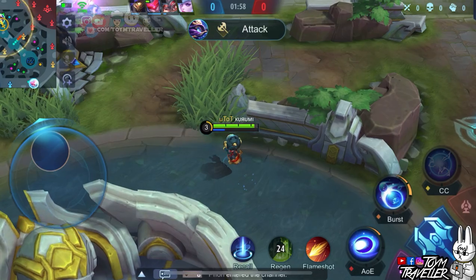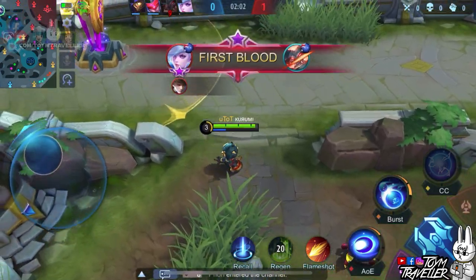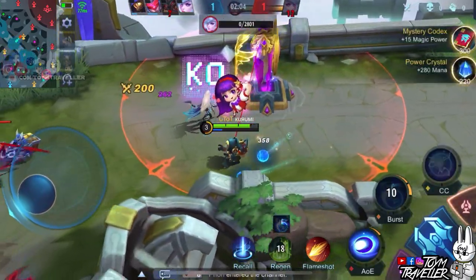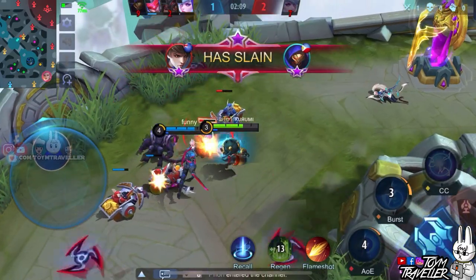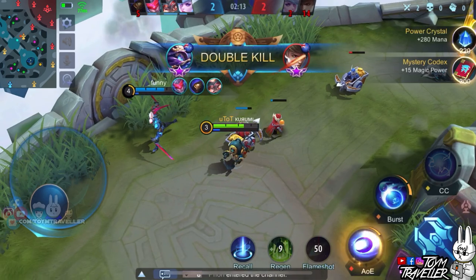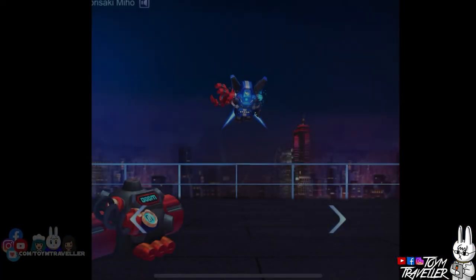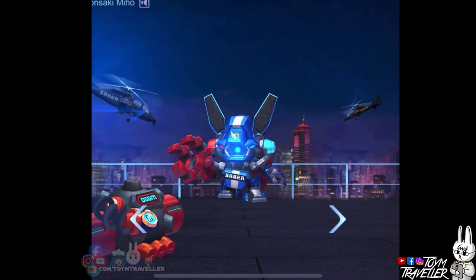Cyclops has a good set of burst, area of effect, and crowd control skills. Our star soul magician, Cyclops, is a mage hero. I consider Cyclops as a burst mage since all his skills deal area of effect damage. Not only that, his ultimate skill immobilizes a single target while dealing burst damage. Now, let me share some tips and tricks on how to use Cyclops based on my experience.